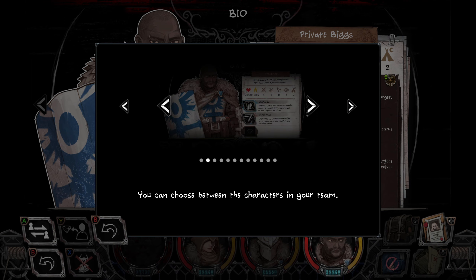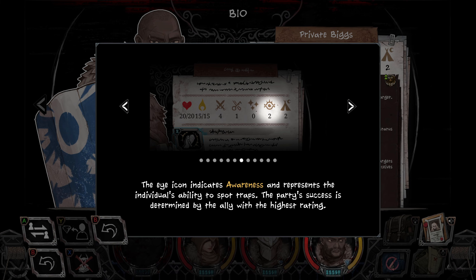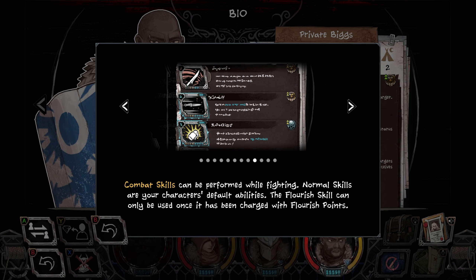You can choose between the characters in your team. The heart icon indicates health. The flame icon indicates vigor. The sword icon indicates combat and represents the character's prowess in fighting. So choose the one with the most of that for combat. The lockpick icon indicates light and represents the character's ability to scavenge. The stars icon indicates merchantry and represents the character's ability to negotiate with merchants. The eye icon indicates awareness and represents the individual's ability to spot traps. The party's success is determined by the ally with the highest rating. The tent icon indicates overwatch and represents the character's ability to take care of the party while camping. Oh my god, so much information. I think I'm gonna get information overload.